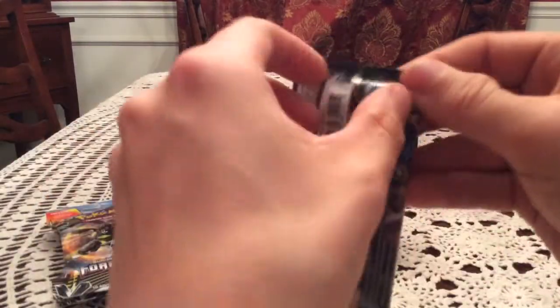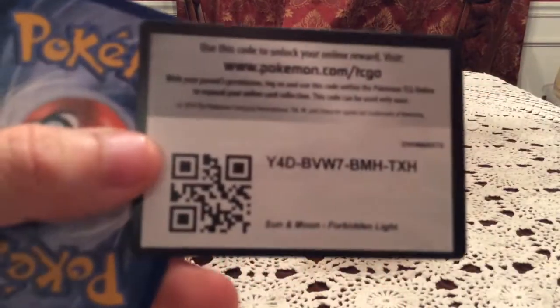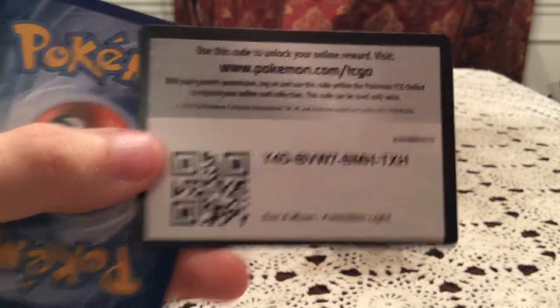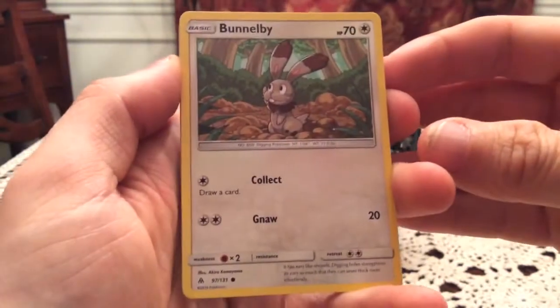We've got Zygarde inside of Zygarde. In the background we've got Sharkagon and Bulbasaur as always, and we also have Landmine, who is a Transformers first live action movie figure. We will focus on that code card — you guys got a code for Forbidden Light, just pause and take it if you want. Hopefully get something good from that, and our first pack here is going to start.